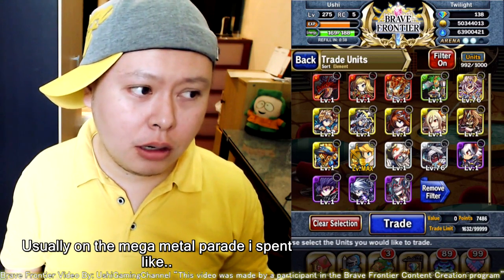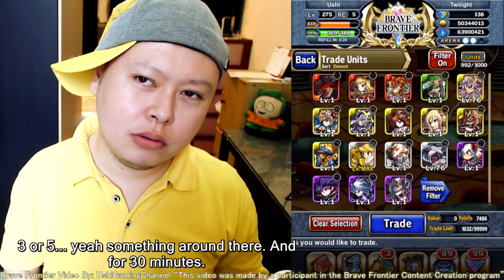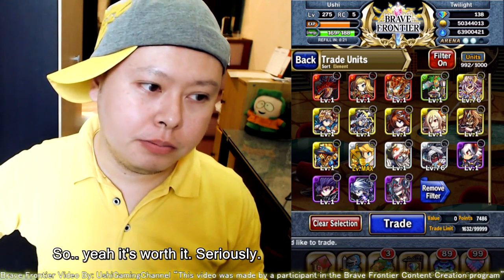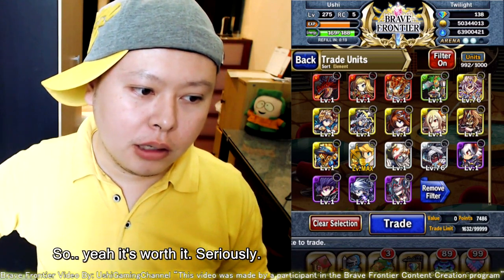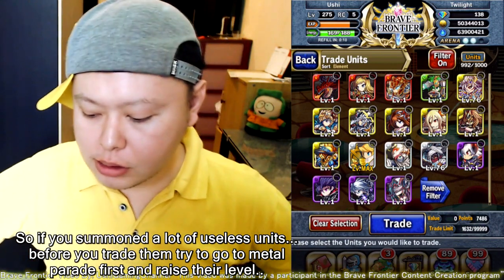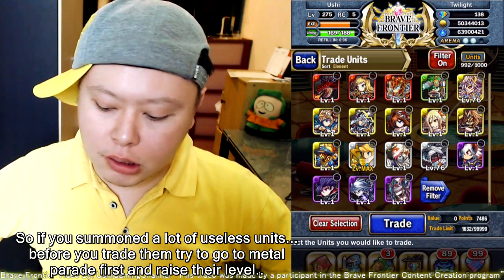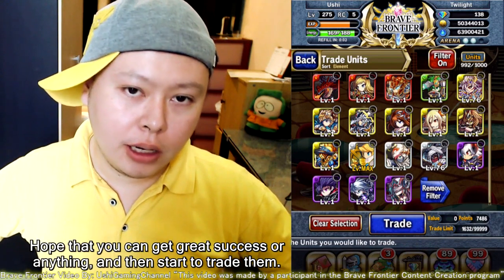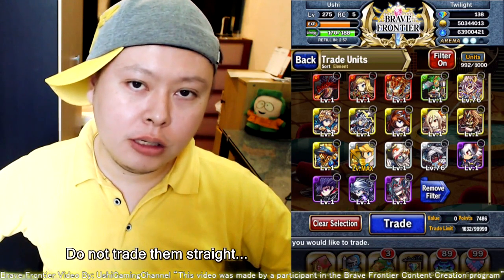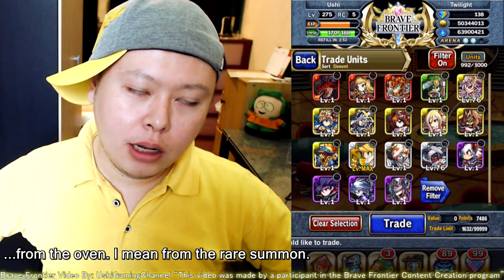On the mega metal parade I usually spend like three or five gems, for 30 minutes — and it's worth it, seriously. So if you summon a lot of useless units, before you trade them, try to go to metal parade first, raise their level, hope for a great success, and then start to trade them. Do not trade them straight from the rare summon.